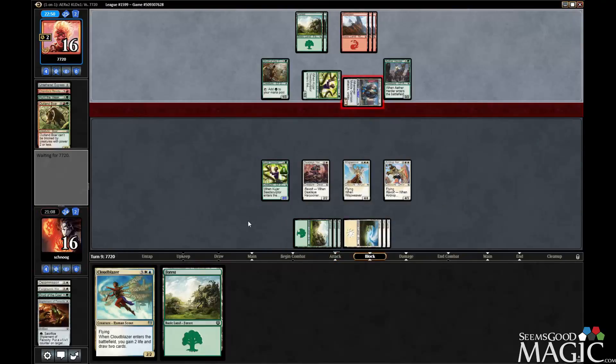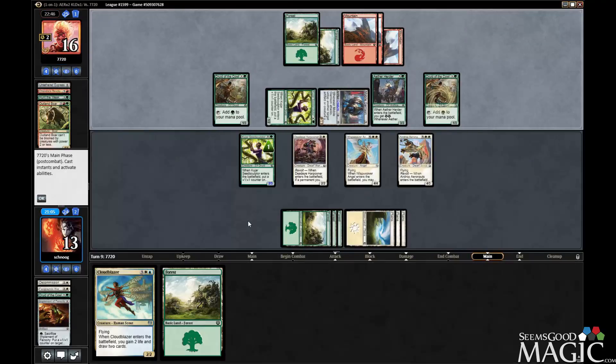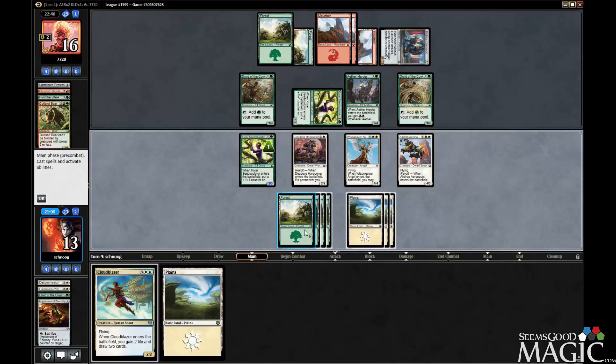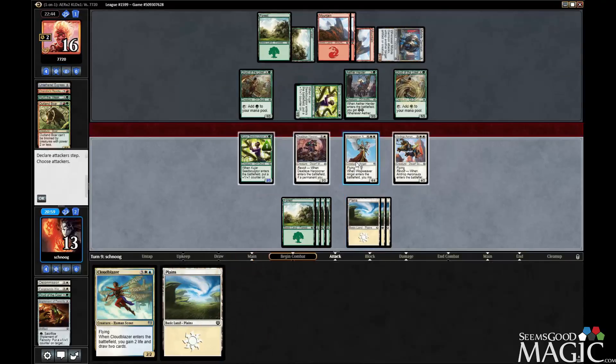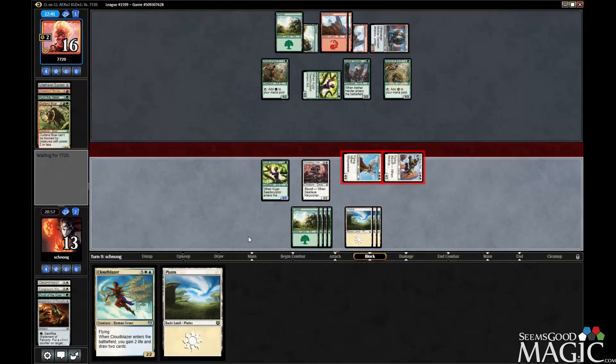I'm just going to take the three. I could double block that with Harpooner and Seed Sculptor. They're on a two-turn clock if they can't get rid of these flyers, so let's just go that route.